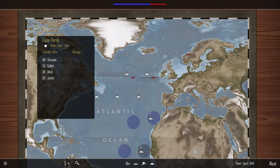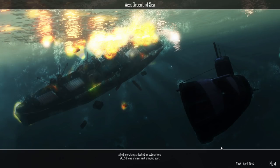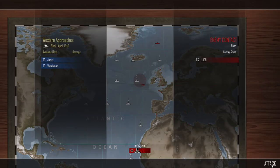There's a U-boat on the Norwegian coast causing grief to our merchant shipping. We don't have anything available to send, and we'd be in danger of the Luftwaffe going too close to that coast. I've noticed they've gone six red bars on the tonnage war - not good. In the West Greenland Sea, allied merchants attacked by submarines: 54,650 tons of merchant shipping sunk.